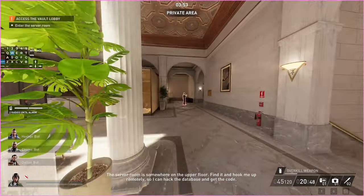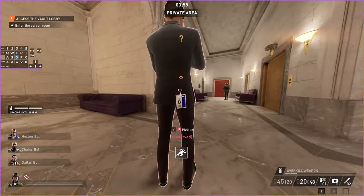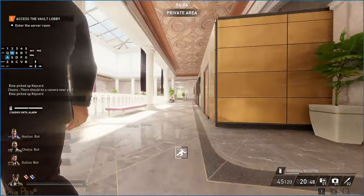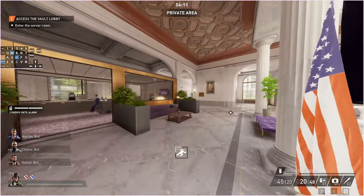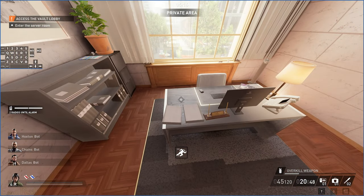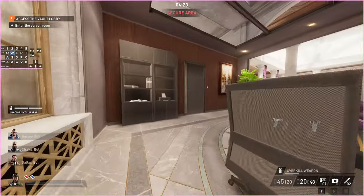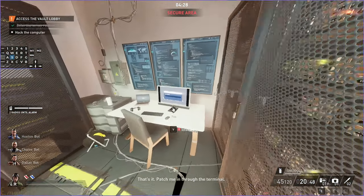This guy over here can have the blue key card, and it looks like he does. This gray suit guy - I think I called him a black suit guy in the last one, but it's quite clearly gray. There are actual civilians that walk around with black suits; this guy is not wearing a black suit. He can have the blue key card. If it doesn't spawn on him it can spawn over here on this desk.